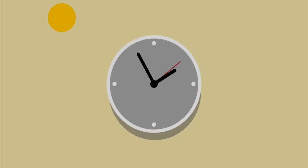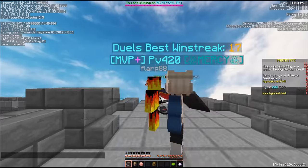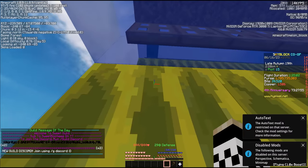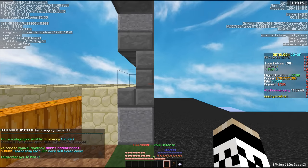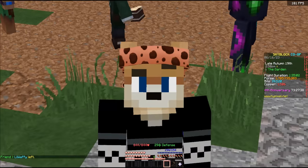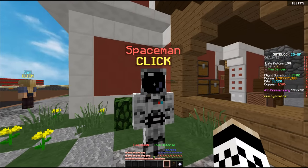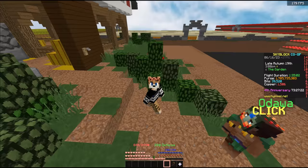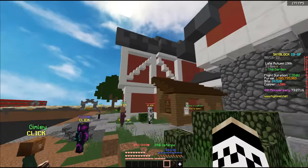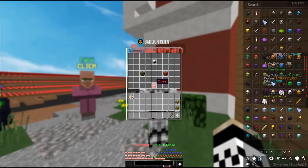A couple more days passed and at this point it was seeming like the Spaceman would never come. But then — oh my god! Let's hop on, let's hop on! TP to plot 3 — dude, that's him, that is him! Every morning when I wake up, the first thing I've been doing is checking Discord, and finally I get the message that the Spaceman has arrived. Three or four days to grind from Garden 13 to Garden 15 and get all the requirements, and then it was another three to four days of 24/7 grinding for the Spaceman to arrive.